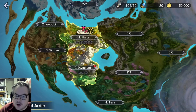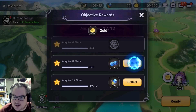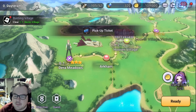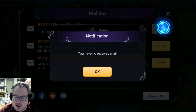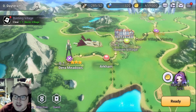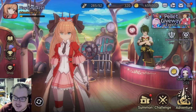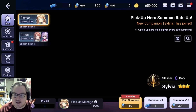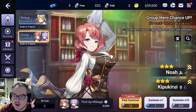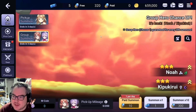Once you get control at 1-1, go to the world map in the bottom left, go back to daytime, then go to the objective and collect all these things. We get 300 pellets, which is enough for a pull. We'll collect everything and then head back to the Arkham, which is your base. We've got a couple summon options — the first is the banner summon. There are two right now: one for Noah and Kipu, and the main banner for Sylvia.